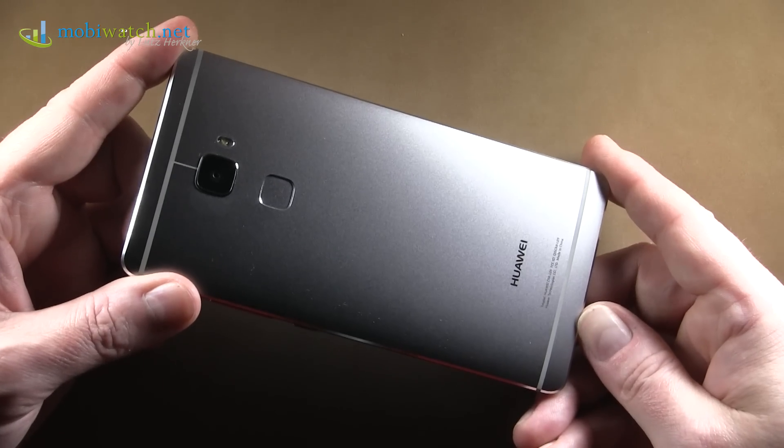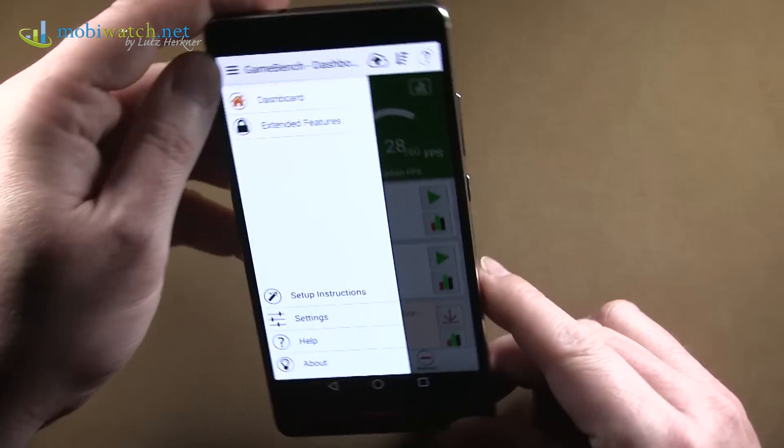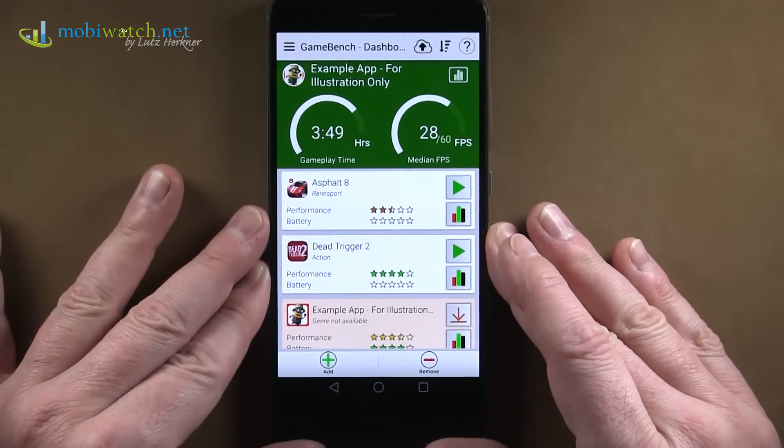The Huawei Mate S is a really beautiful phone — slim, good-looking, great features — but it's not the cheapest one, let's call it like that.